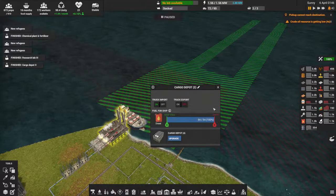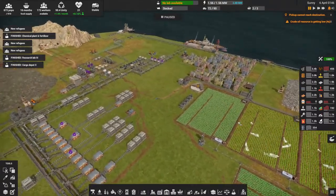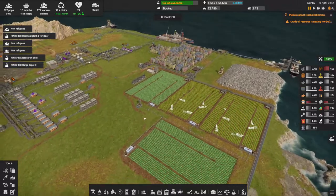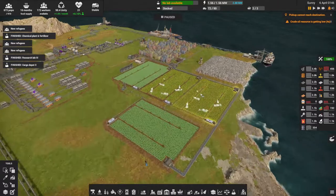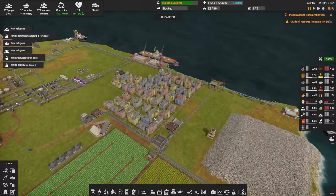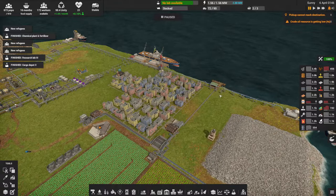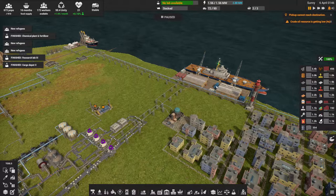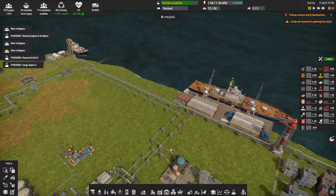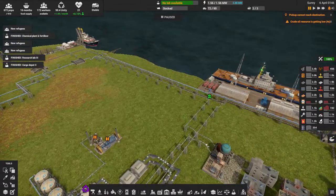I don't actually have concrete at the moment, so that's something we've got to eventually start working on. I also got another farm set up, rotating on potatoes and vegetables because we have a very big bustling town now. They're out of water — I think it's just not enough wastewater leaving, so we'll go ahead and upgrade all this since I have the stuff for it.